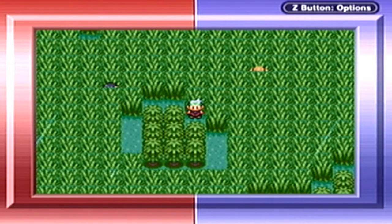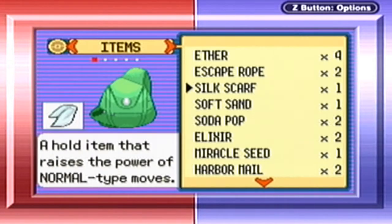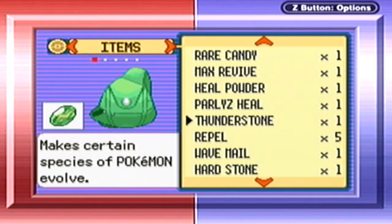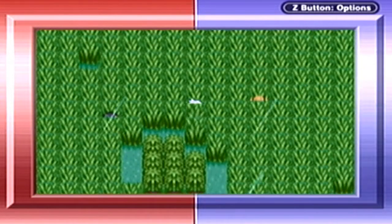Hey everyone, it's Even Bigger Jono! Welcome back to more Pokemon Emerald! Last time we got here to Route 119, and in this episode we're going to make our way up to the Weather Institute!